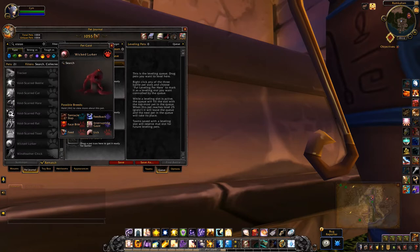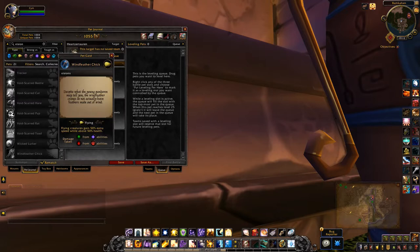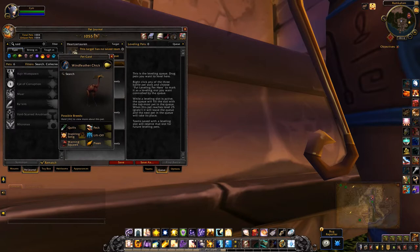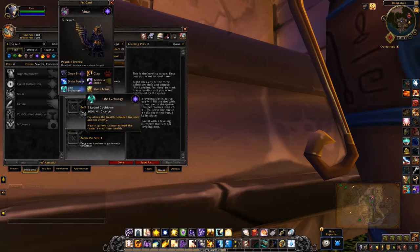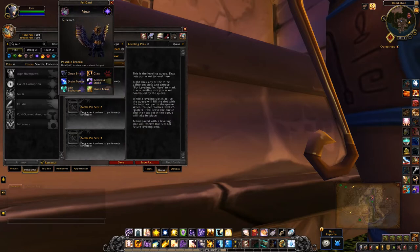Head lurker — these are weird. That feathered chick one is from the raid. I have corruption — oh he's cool, wow he's really cool, I love this autumn stuff. Abilities: onyx bite, power, life exchange, stone form, reckless strike, and claw. Yeah, so it's a raid drop.